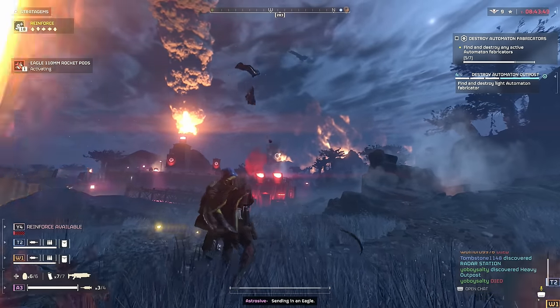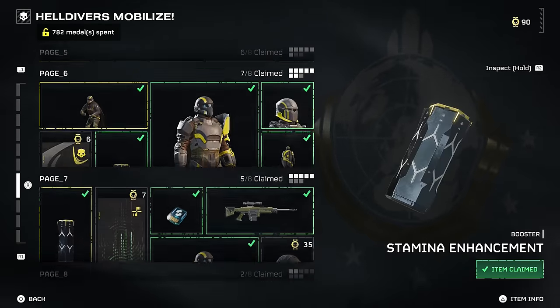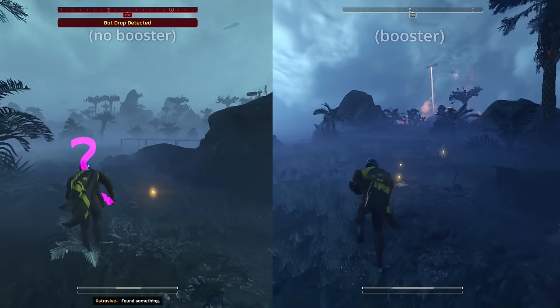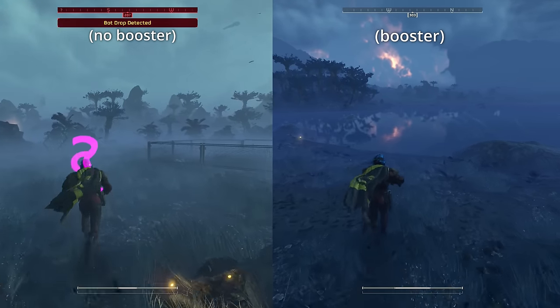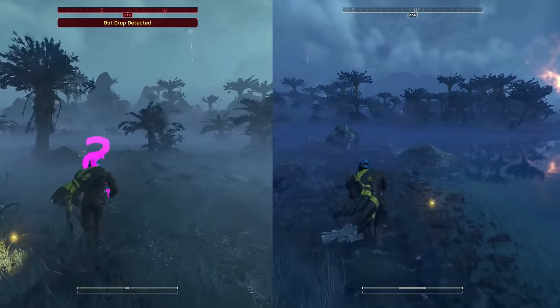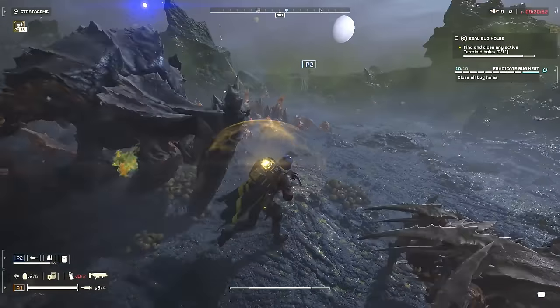Once anyone on your team has hit around page 7 on the Helldivers Mobilize Warbond, the stamina booster is the number one must-have booster that you should be using. This is probably the most drastic change a booster makes in the game, and it's with stamina, which is obviously incredibly useful. Someone on your team should be using this, mostly because it's extremely useful at avoiding enemies.